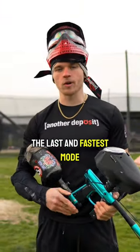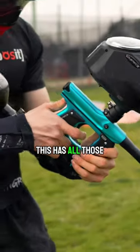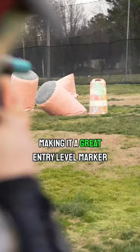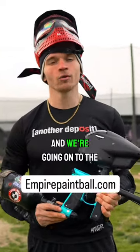Before we get to the last and fastest mode — if you want to shoot just like this, you can do it with the Empire Mini GS. It has all those modes built straight in and is currently going for $300, making it a great entry-level marker. You can get it at empirepaintball.com.